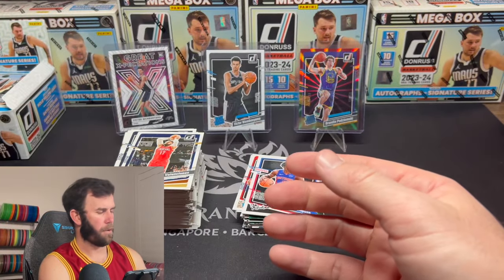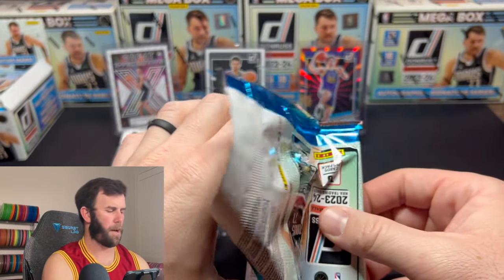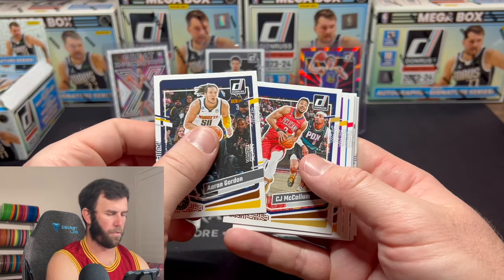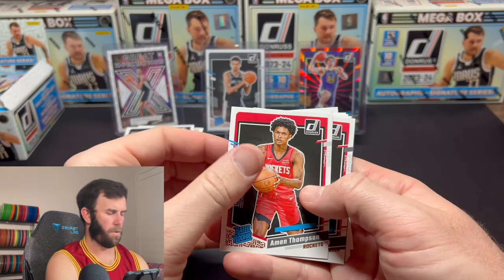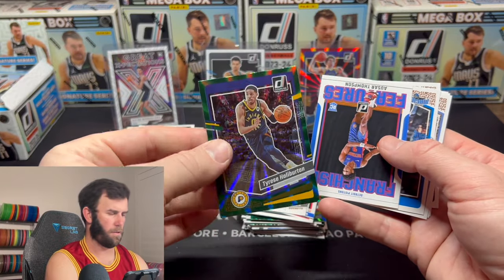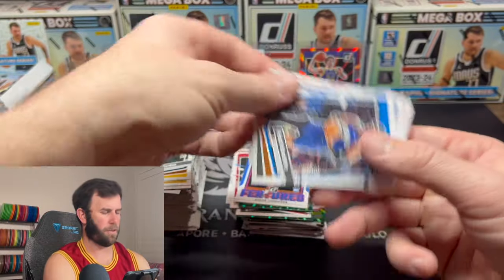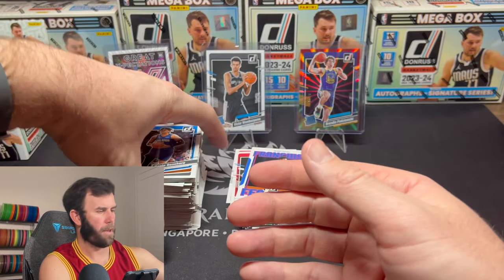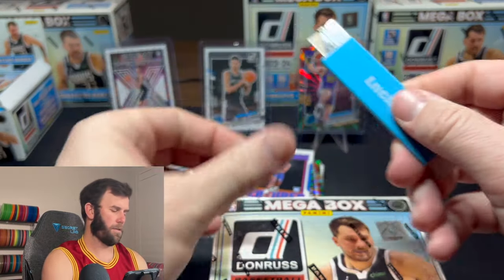Final pack of the first box. These boxes retail right around $45 to $50 depending on where you get them. We have Julian and Halliburton, another Thompson on the franchise features, and all base. Final mega box of the video — let's see if we can find some more Wembys.